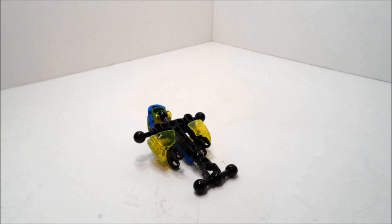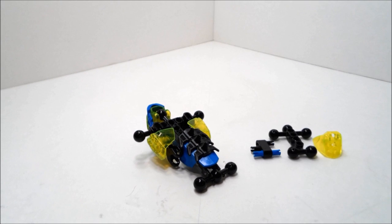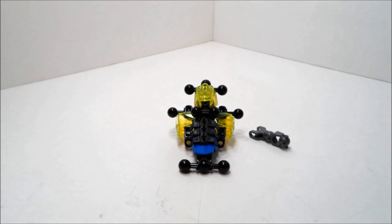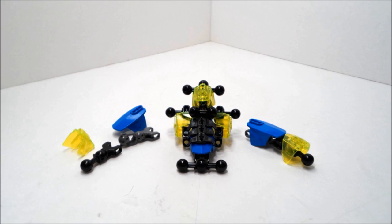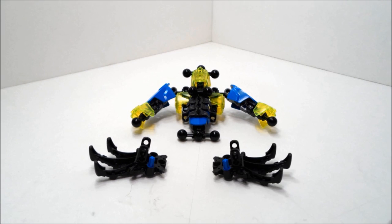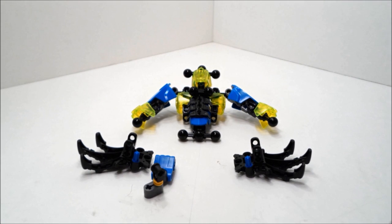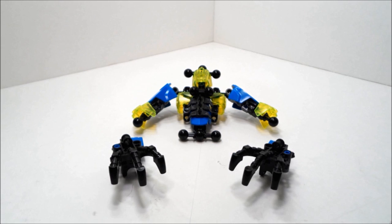After flipping the whole thing over, put on some armor and construct this contraption thingy. Right now we're working on the arms, and now we're making the flippable hands. Once you got it right, then stick them on like this.